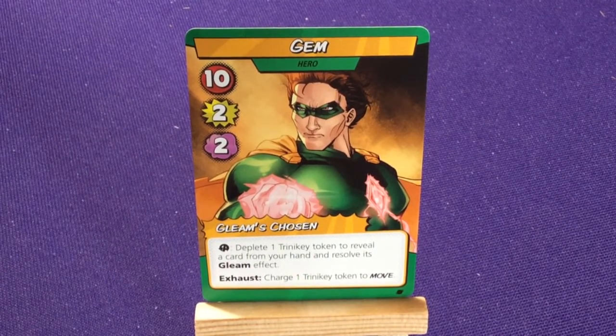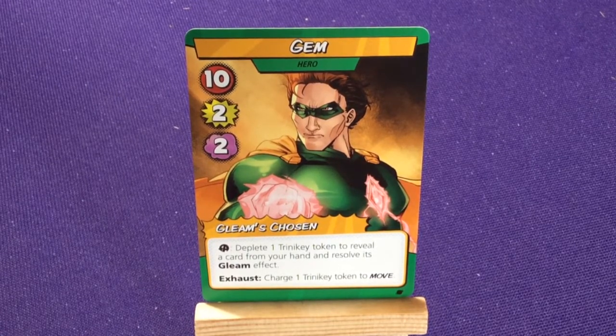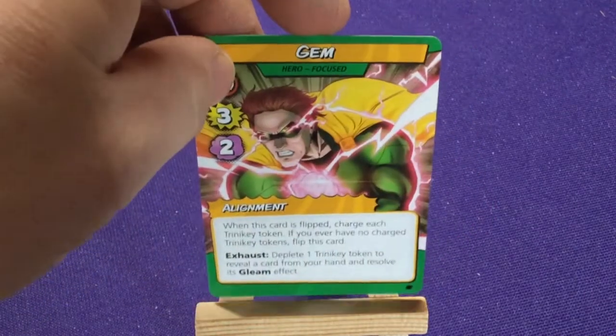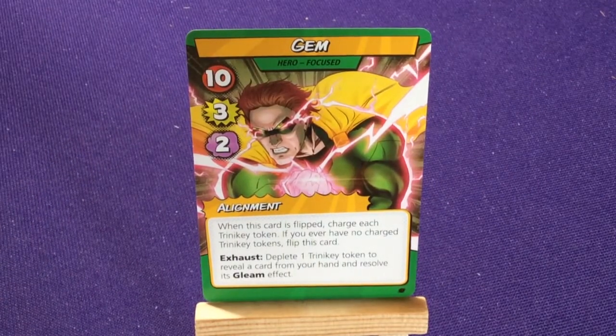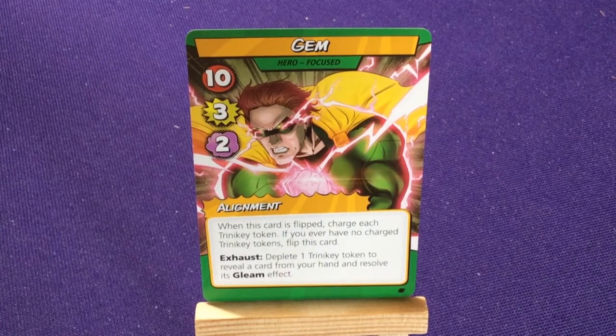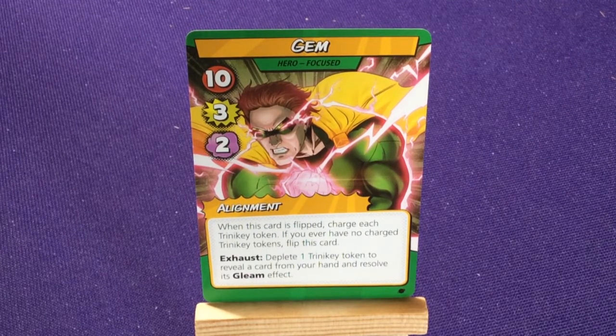Gem has 10 health, 2 attack, 2 solve. Gleam's Chosen — this is where she gets more difficult because she has her tokens plus special gleam effects. Attack or action: deplete one Trinity Token to reveal a card from your hand or resolve its gleam effect. Exhaust: charge one Trinity Token and move. When focused, she gains one extra attack. Alignment: when this card is flipped, charge each Trinity Token. If you ever have no charge tokens, flip this card. Exhaust: deplete one Trinity Token to reveal a card from your hand or resolve its gleam effect.